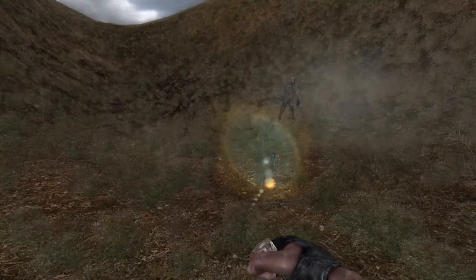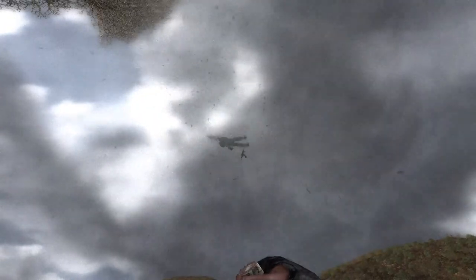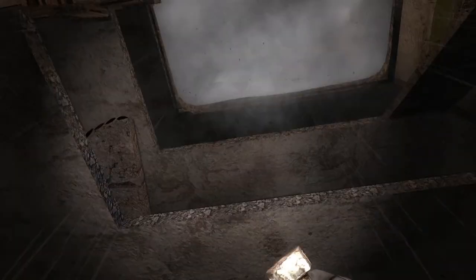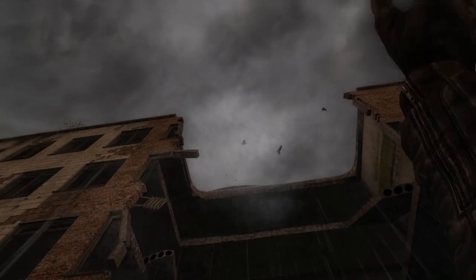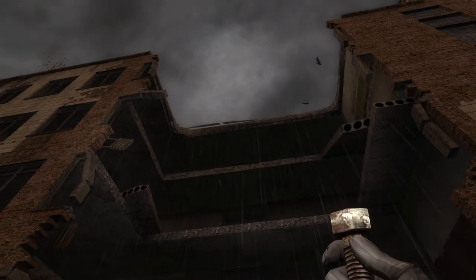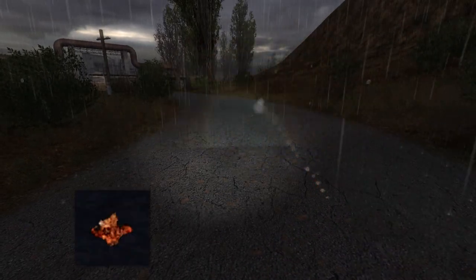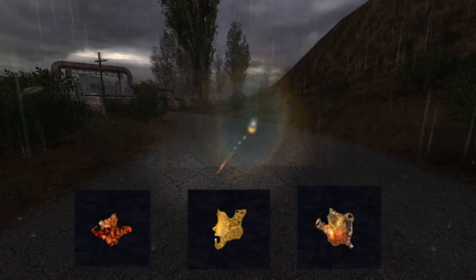The forces used in its process are enough to tear anything down. Also worth noting is that in Call of Pripyat this anomaly became extremely rare but also more powerful. In Shadow of Chernobyl it creates the Stone Blood, Meat Chunk, and Soul artifacts.